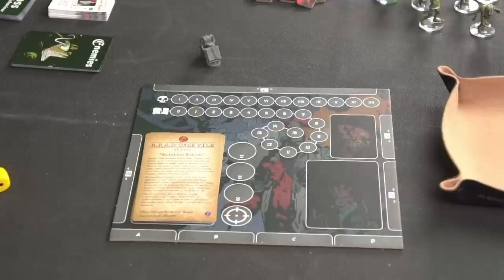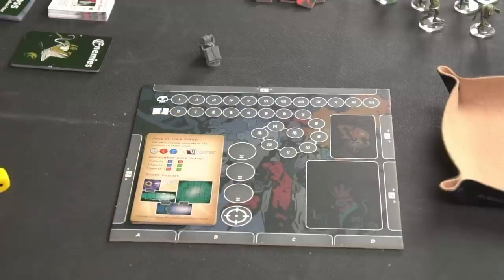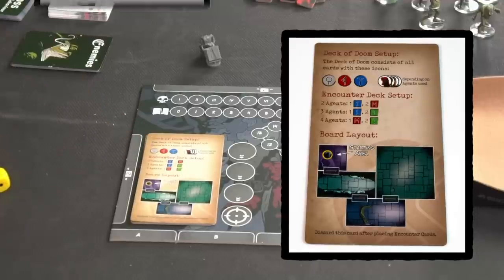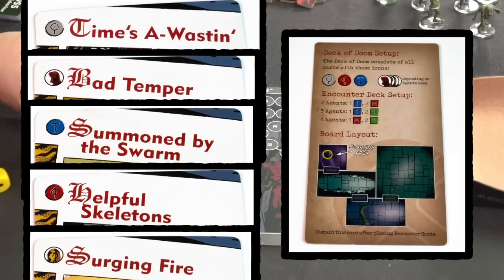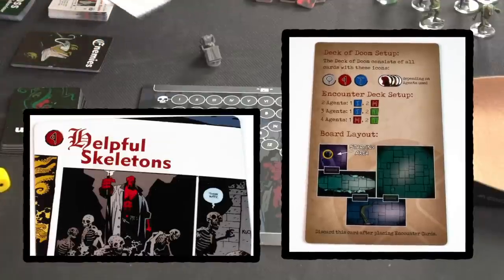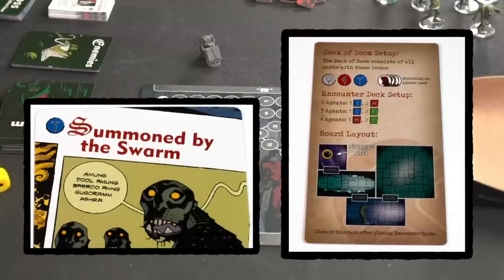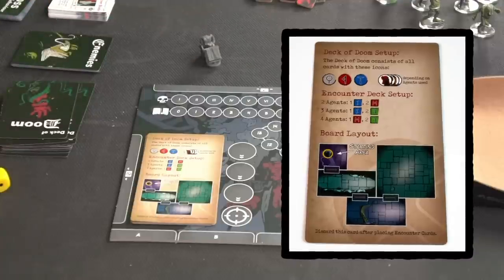So the first thing we need to do is show you what else we do with this board — we're going to flip this card. The deck of doom consists of all the cards with certain icons. The deck of doom is a deck of poker-sized cards, and the top left corner has a set of icons in it. Pretty much every case file includes the grey icon — those are your core set. Then we're also after the red backwards P, a blue T, and all the relevant agent cards. Every agent has their own deck of doom card with their picture in the top corner — it just applies to them.